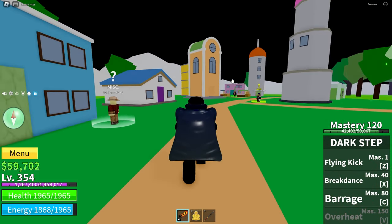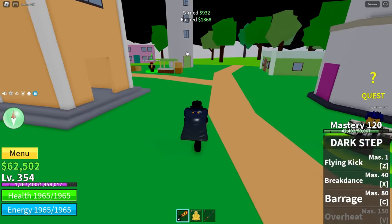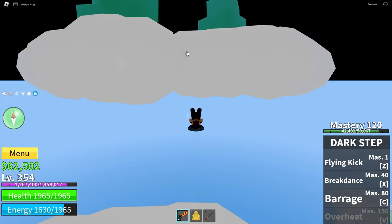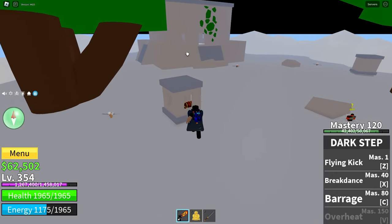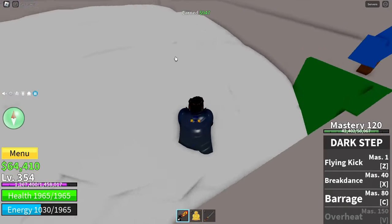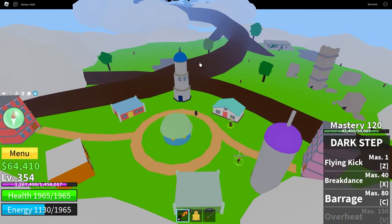Up here there are two things we can do. One is grab the chest here and the diamond chest in here, which gives almost 3,000 belly. The reason we needed flight or the ability to hop in the air is to reach this island over here. There's another chest there, another chest behind here, and if you destroy these clouds or jump from down here, you reach the upper sky islands.